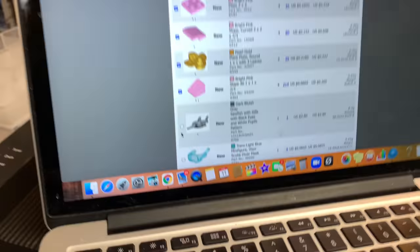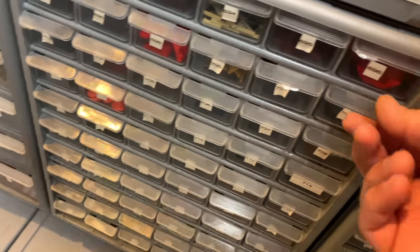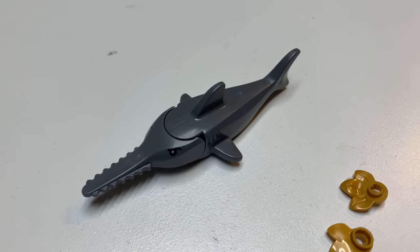We're going to go get this — oh, you're getting the sawfish. Drawer 702. There it is. Yeah, sawfish. How many did they get? They got one. That's a nice piece.